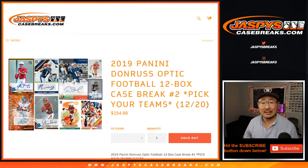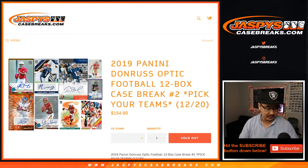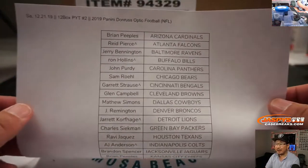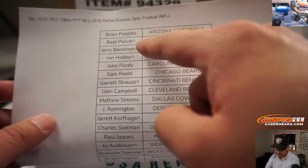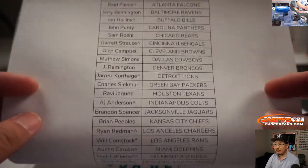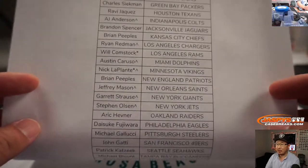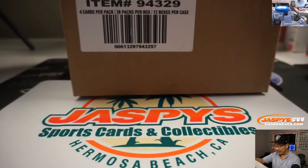Hi everyone, Joe for JaspiesCaseBreaks.com coming at you with a full case break of 2019 Panini Donruss Optic Football. This is Pick Your Team number two — it just dropped yesterday. Big thanks to all these folks here for getting into the action. If you have a little rooftop icon next to your name, that means you got that team from the team random, which is going to be in a separate video. Thank you very much everyone for getting in. Appreciate it.